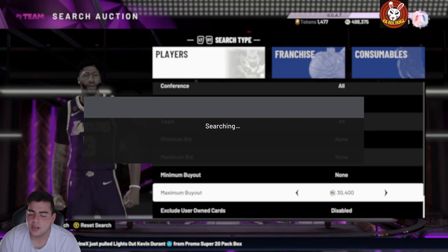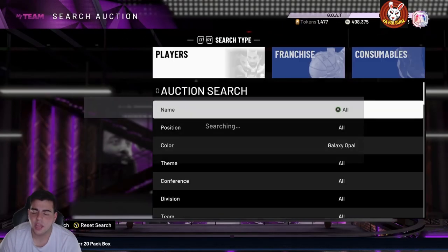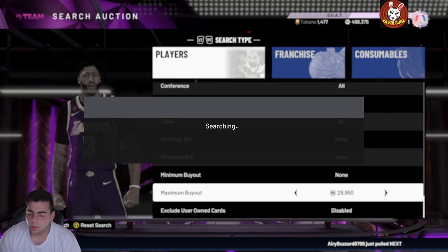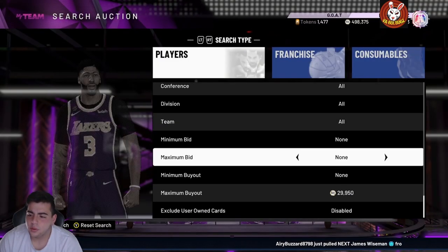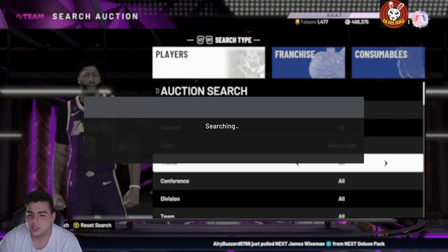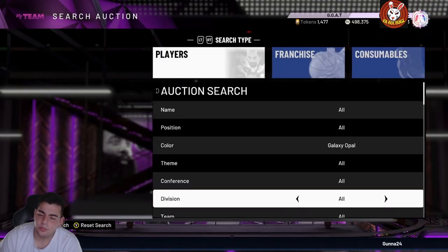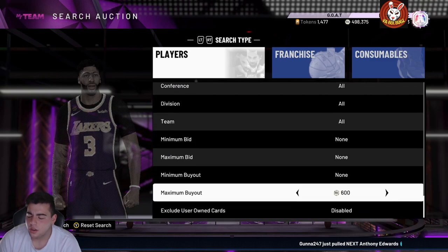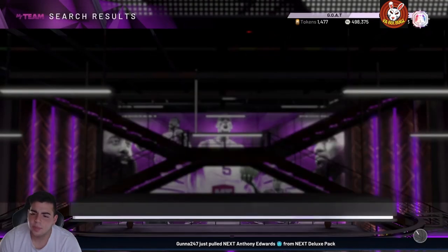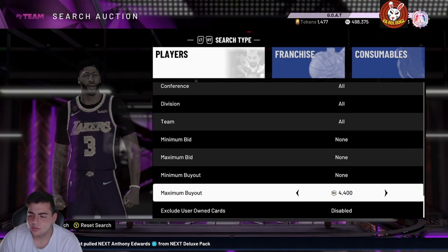On the Galaxy Opal filter at cheapest value, opals might pop up like crazy. I'd recommend setting your price around 29,000 MT and consistently refreshing. I just saw Jason Kidd here for 28k but it's already gone. Set it to 29,950 — there are a ton of opals in these packs, I guarantee you'll find a lot of them. Pink diamonds also went up in value, so the pink diamond filter might be solid too — just stay away from the next-gen ones.